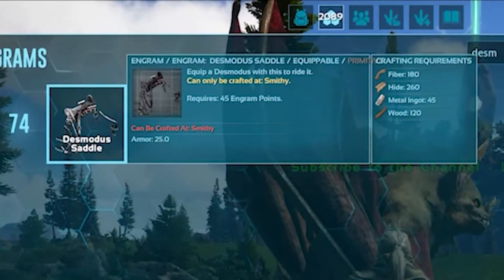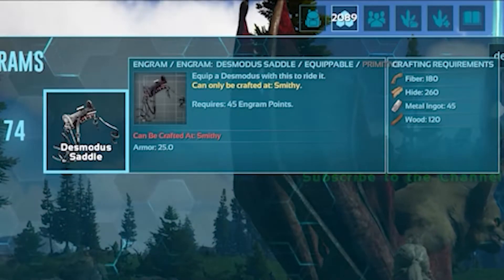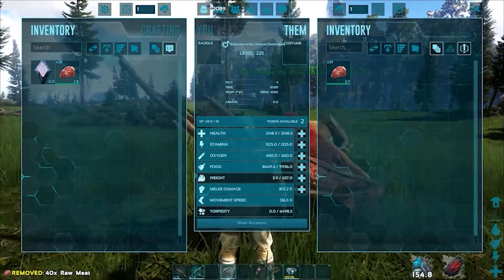The Desmodos requires a saddle in order to ride, which can be unlocked at level 74 using 45 engram points and is crafted with the following resources. The Desmodos will eat raw meat or blood packs as a food source from here on out.